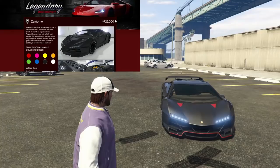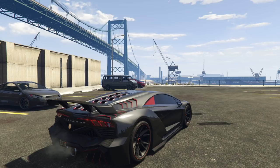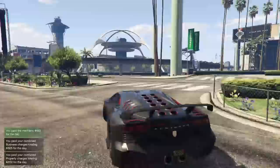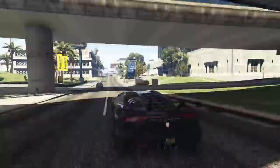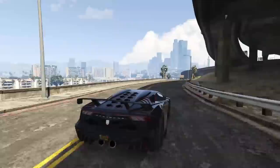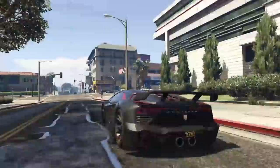At number 2, we have the Pegassi Zentorno. I remember the day this thing came out with the High Life DLC all the way back in 2014. The Zentorno was a car I was super hyped for, and I truly believe it is the best bang for your buck supercar you can buy even to this day in Grand Theft Auto Online. The Zentorno has fantastic acceleration, fantastic customization, fantastic handling, great looks, one of the most unique looking supercars in all of GTA Online — carbon fiber everywhere, sounds amazing. Really, there's nothing wrong with the Pegassi Zentorno. It goes for only $725,000, a pretty unbeatable price given the great performance. Around a track, the Zentorno is still within the top 20 supercars in the entire game, which is pretty insane considering this thing came out around seven years ago.